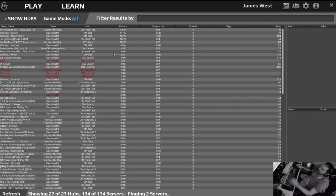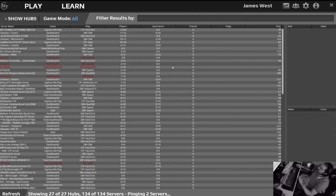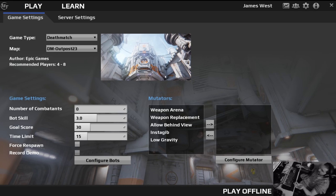You'd load into it and it'd be hard to find a server without bots in or a server that you want — just a complete mess. Whereas it seems they're making a real effort with this to make it easy for you to find the game you want, or even just create a game yourself that your friends can join. I did this the other day — you can just create a server instantly, host it off your computer, and your friends can all pile in.